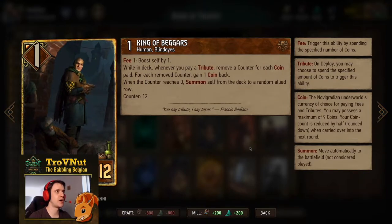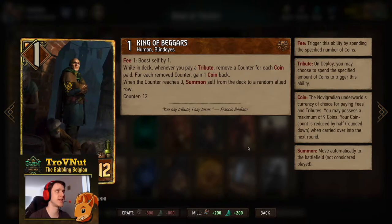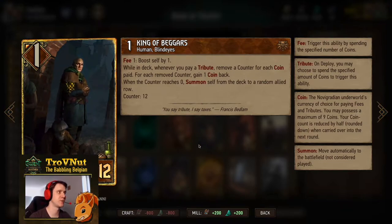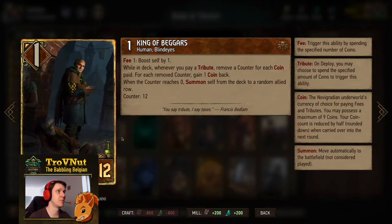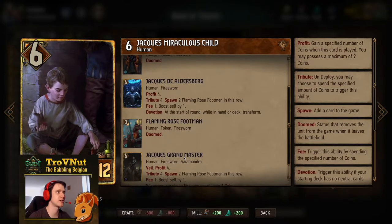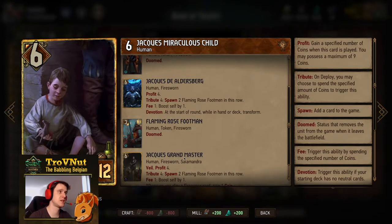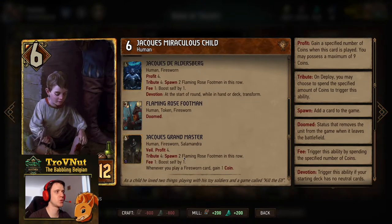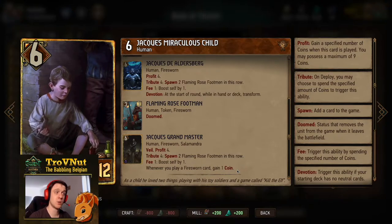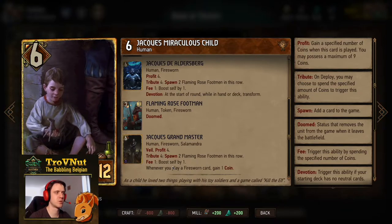King of Beggars — while in the deck, whenever you pay a tribute you get the coins back up until 12. When that counter reaches zero you summon him from the deck into a random allied row. He starts at one power but boosts himself by one for every coin you spend — so excess coins can go on him. Then Jacques: we always go with Jacques the Eldersburg or Jacques Grandmaster since we're Devotion. He gives four coins and on tribute three you spawn two Flaming Rose Footmen. In his final form you also gain a coin whenever you play a Firesworn card.